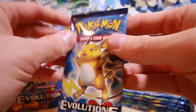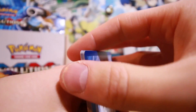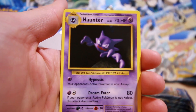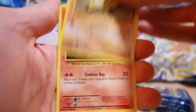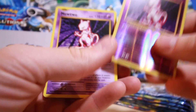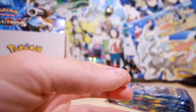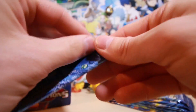Moving on through with Raichu — haha that rhymed, I love rhymes. Three from the back: Slowbro Spirit Link, Brock's Grit, Haunter, Ponyta, Sandshrew, Vulpix, Nidoran, Grimer. A reverse holo Mewtwo and a regular rare Mewtwo — that's kind of interesting, one after another. Interesting. Mega Blastoise.